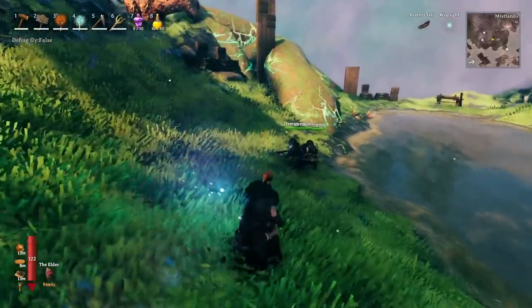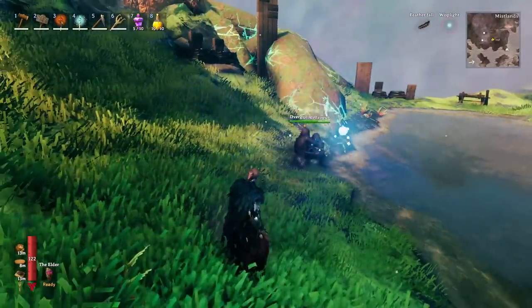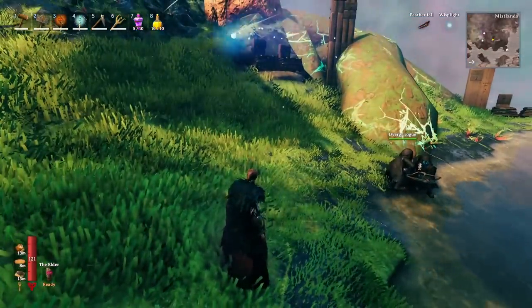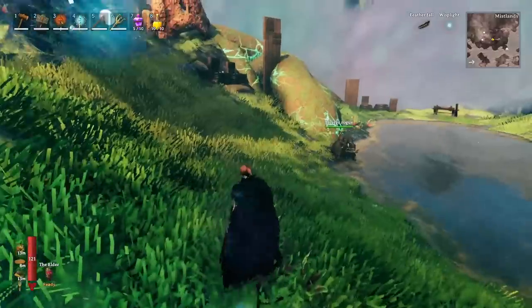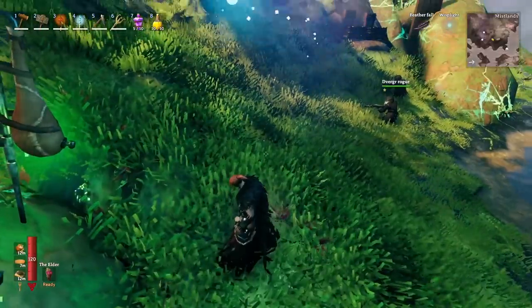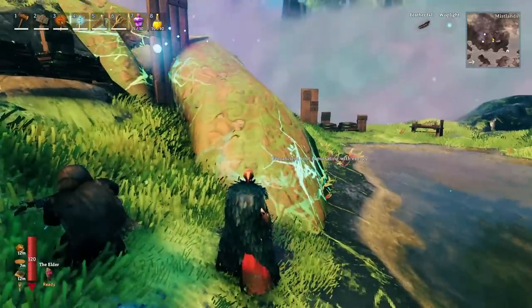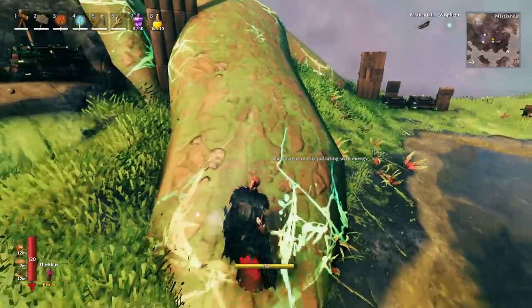Then I ran the sleep command, which fast forwards through an entire day in the game, in order to speed up time and see how much sap I got from each of these roots. Every day that passes, you will extract 10 sap from a fully charged root. Note that it can only hold 10 sap, so you do need to clear them out daily. I went through and cleared out all of the sap and put it in a chest on each one, then continued to pass the time until the sap was empty and the root was all dried up.